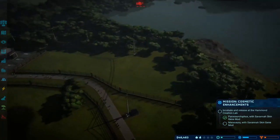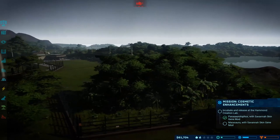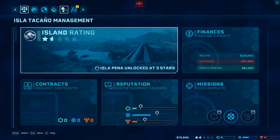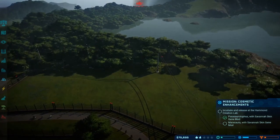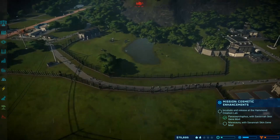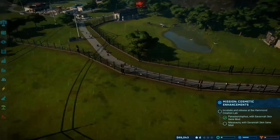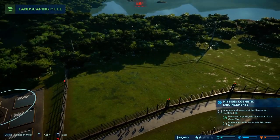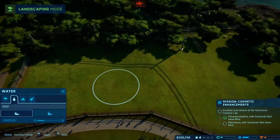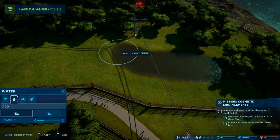I forgot what I was doing with this other enclosure over here. I'm probably going to make it into a carnivore enclosure — maybe raptors. I'm not sure what small carnivores I have unlocked. Maybe for the science or security missions they'll send me some large carnivores and I'll have to place them somewhere. I also need to put water in here, so I should probably do that. I have a watering hole now — ta-da!